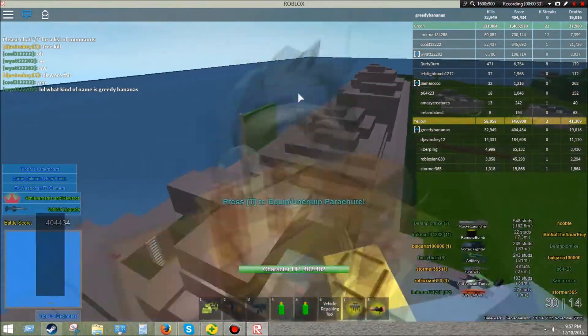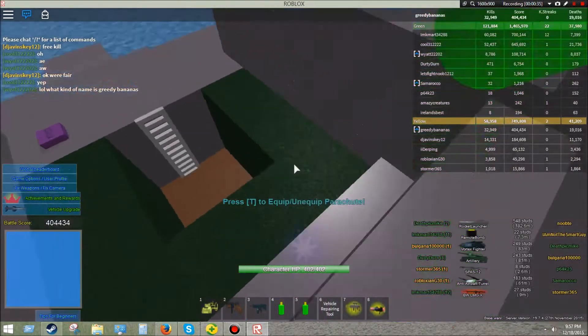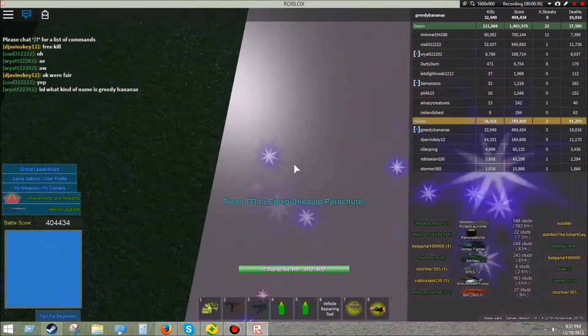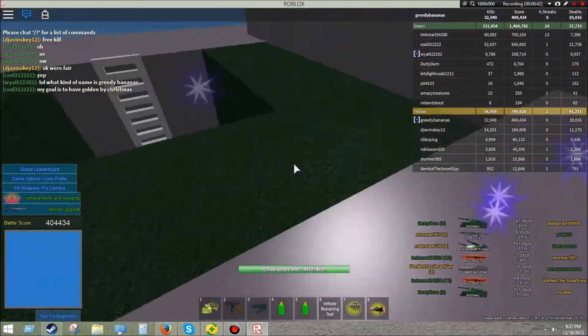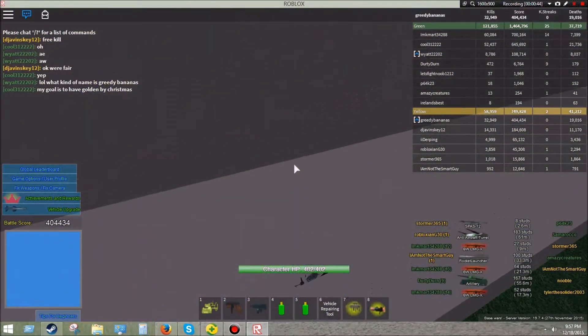And you fly out to underground storage, and there's your badge right there. Look at that. I already got the badge, but if you just touch it, you'll have it.